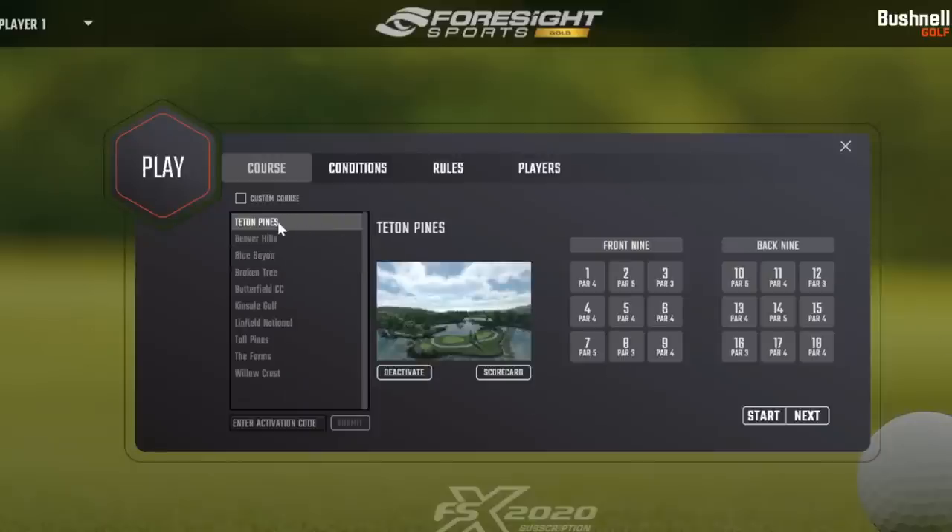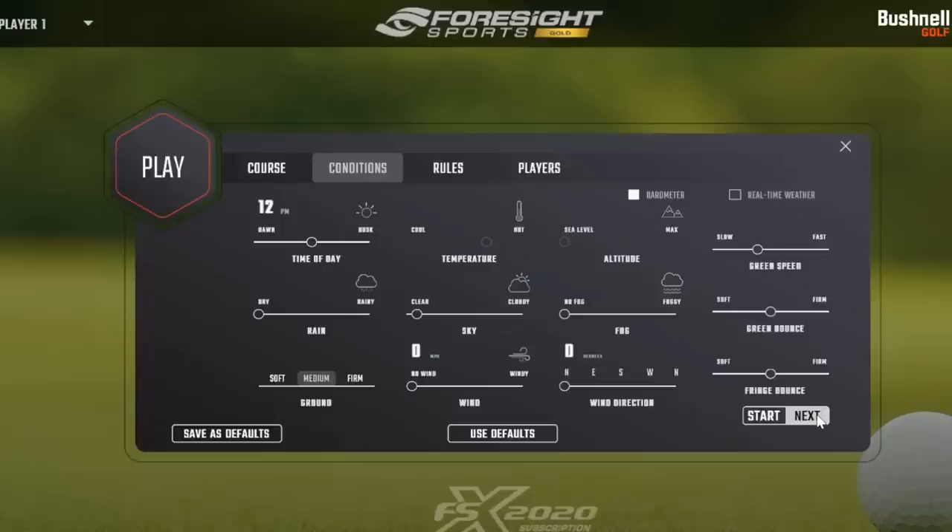We're gonna go ahead and hit new game. This is the list of courses that come with your gold subscription. If you have a silver subscription, you'd have five courses — there are ten with gold. We're gonna go ahead and play the default course, which is Teton Pines. You can choose the holes you want to play. I'm gonna play a few holes but we'll leave it set at 18 right now. You can go through the conditions for that day — we can play at dawn or at dusk.